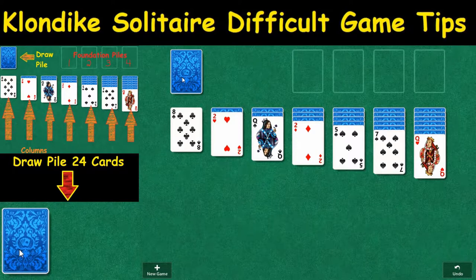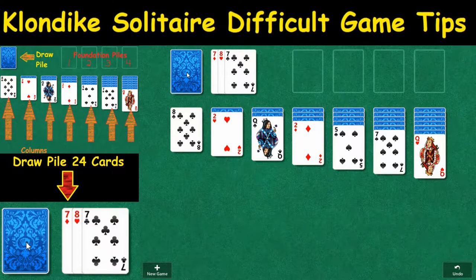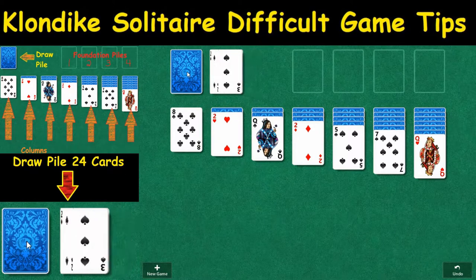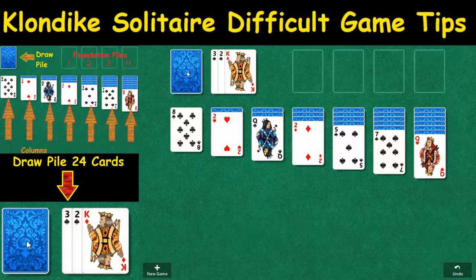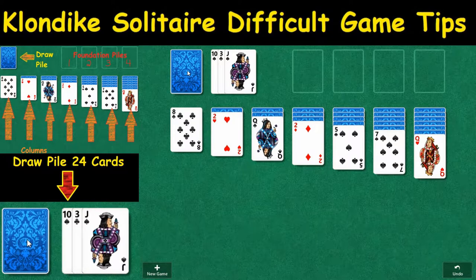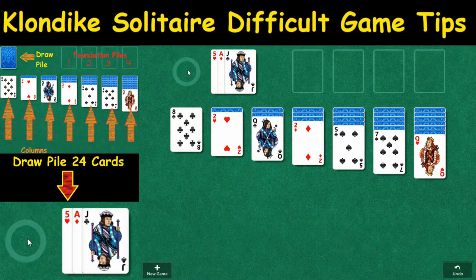There is a draw pile right here with 24 cards total, or 8 sets of 3. One of the key things to getting a high rate of solving this is to manipulate it properly and look for ways you can take advantage and make more than one move. We're just going to cycle through it once before we play, and then make the moves accordingly.